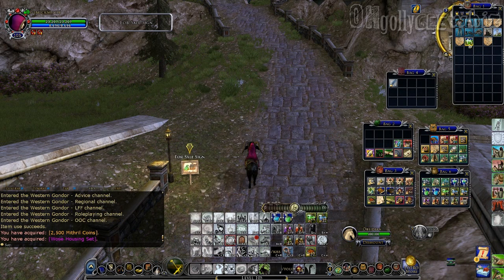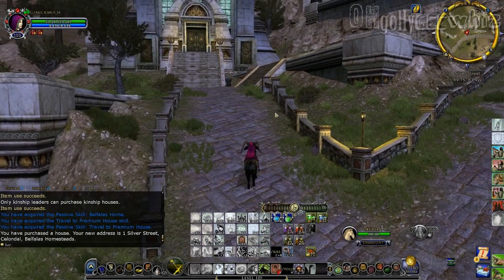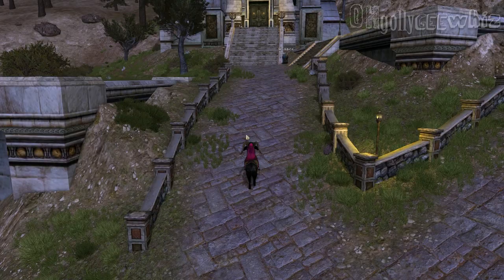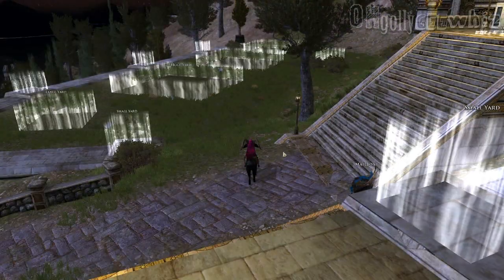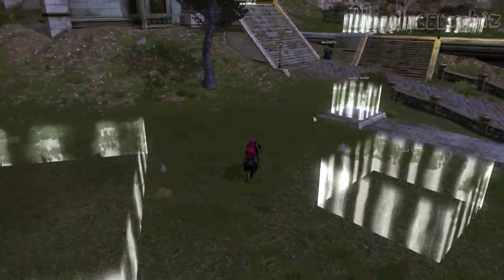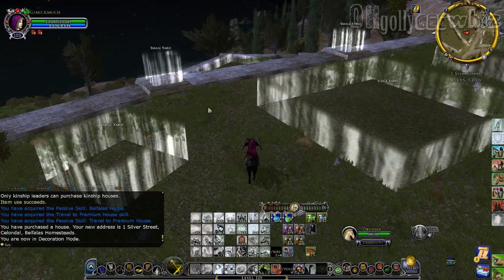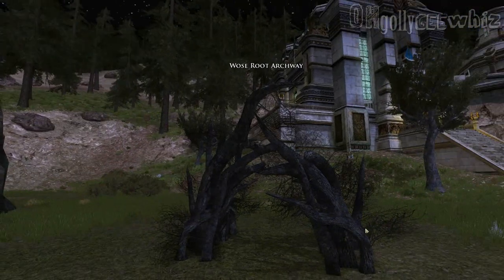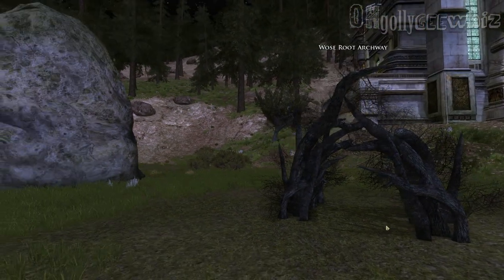So I bought the Woos set, let's see what's inside — they're mostly yard items. So I bought this house, and this is how it looks like on the outside. Put decoration mode on — this is the outside. This is just a really quick overview. We're going to put the Woos set stuff that we bought. This is one of the decor — an archway. It's a no for me.